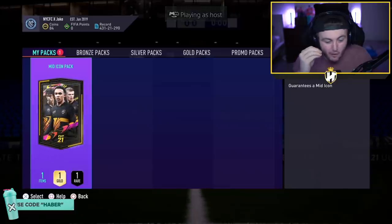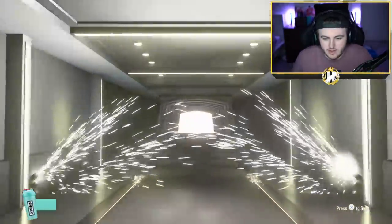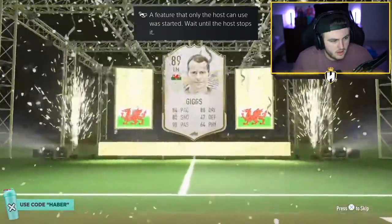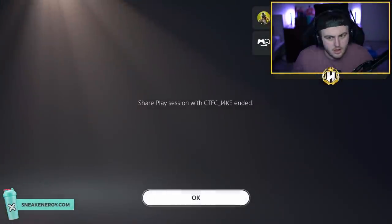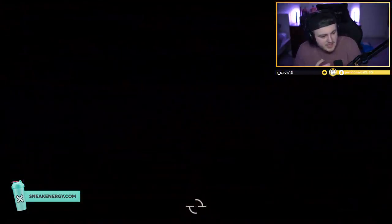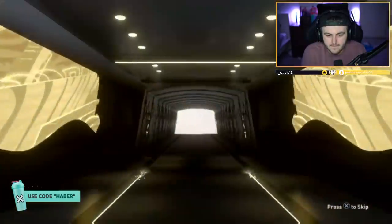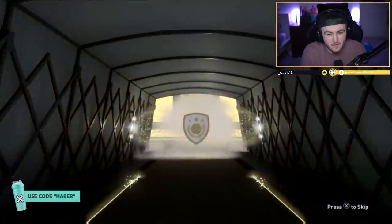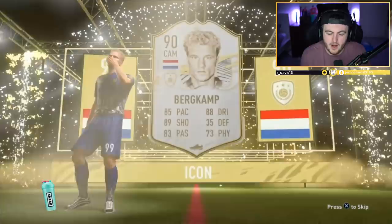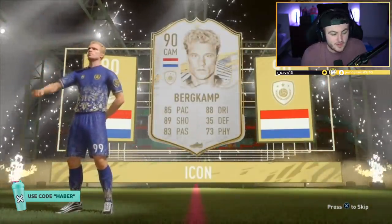Mid-icon pack for Jake now — he's on 84 coins, EA. This is it, all the coins and fodder are gone. Come on, show us something good please. Middle prime icon now — please, please, please turn this luck around. That's three terrible icons in a row. Come on, let's get something good. It's Seedorf or mid-Berkamp. Of course it's mid-Berkamp. It's not a terrible card, but it's not great — better than what we've just got, but still not great sadly.